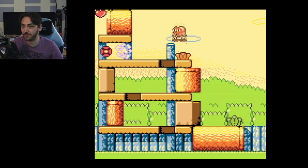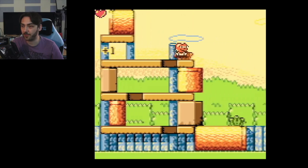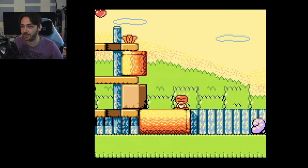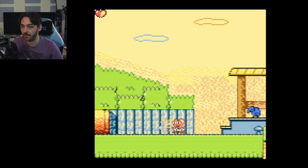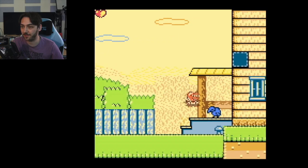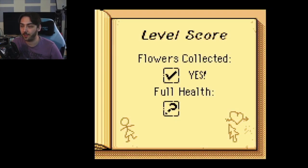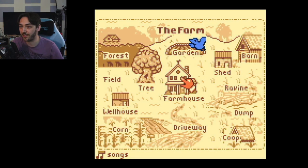If you stay still and let go, you'll shoot the vegetable in the right direction. Got the crow but lost a little bit of health. Oh okay, so full health is one of the criteria as well — let's try that again.